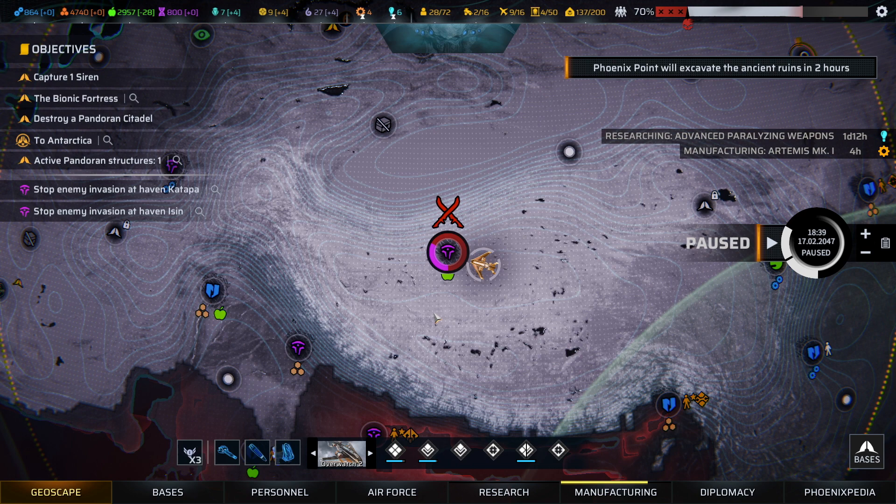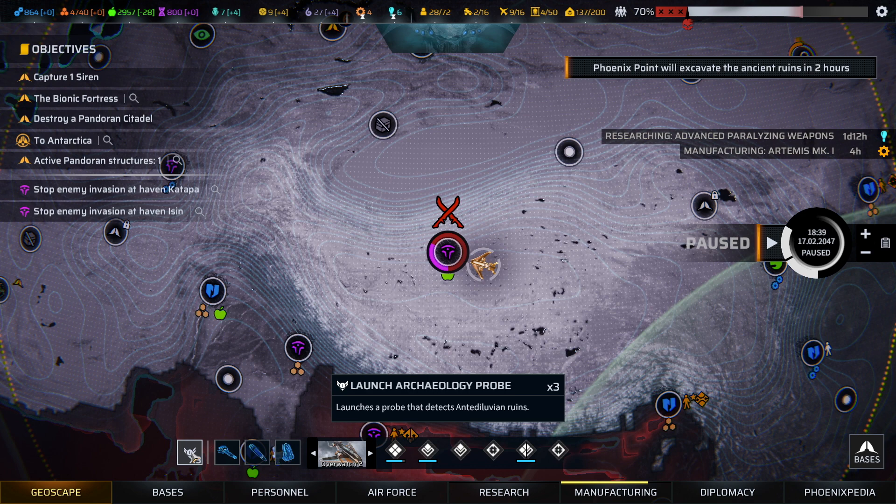Hello everybody, this is ZigZagZog coming to you from somewhere in this world. We're back to continue our playthrough of Phoenix Point: The Year One Edition featuring the Festering Skies DLC, and we got a nice little Anu base defense here which I'll never complain about to gain supplies and diplomacy with Anu.